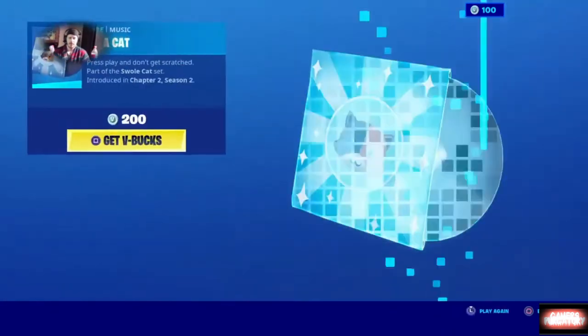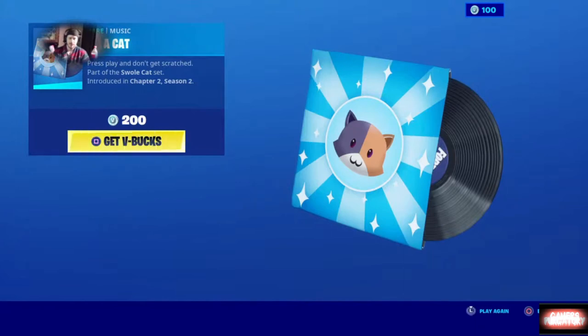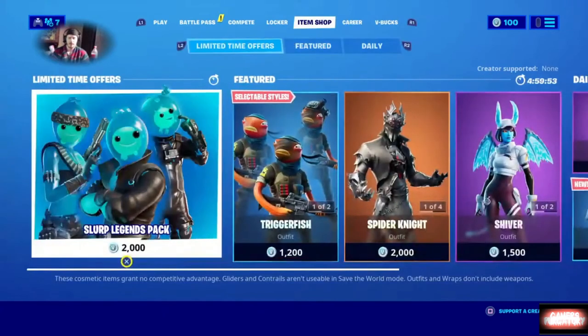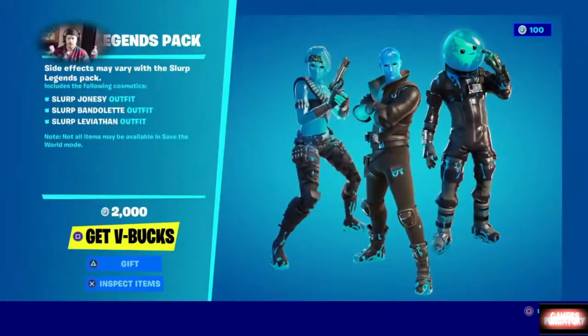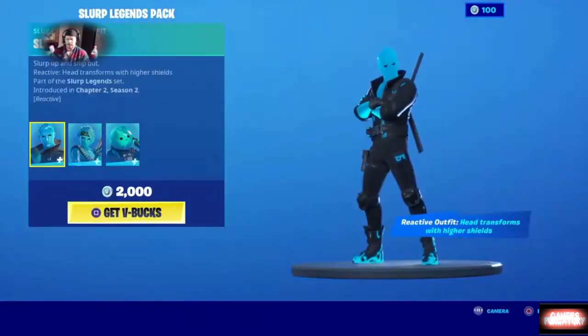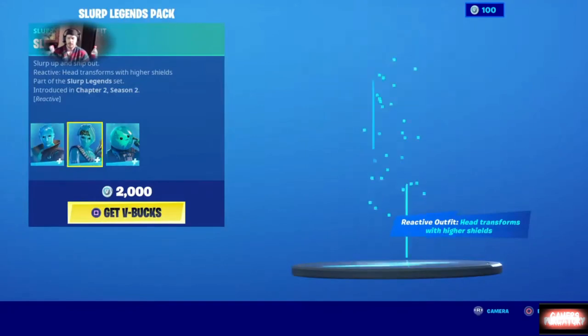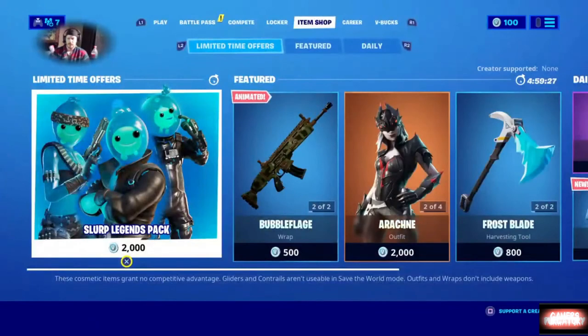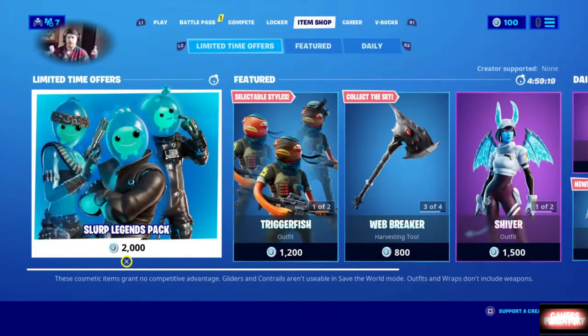And one more thing — in the store right now you can get... yep, it looks like the Meowscles skin is just getting that popular. These will end in about five hours and we'll get new dances and new music. I don't foresee me getting that cat right now. We also got the Slurp Legends pack — pretty interesting, they had a little movie to go along with it. It looks like you get these character variants with it. If I had the 2000 V-Bucks I certainly would go for that — it's a limited-time offer, though no real timer is given at this time.